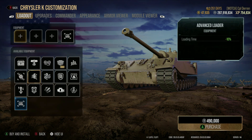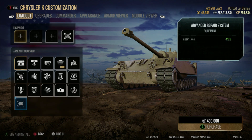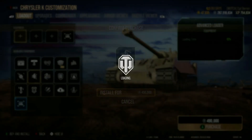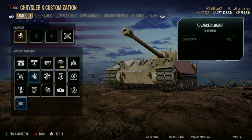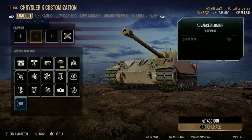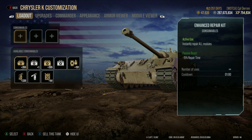With the remaining three slots, to equip your vehicle you just select the slot you want to put a piece of equipment in, choose the equipment you want, and purchase it. If you find out later that you don't want that piece of equipment anymore, you can sell it for half of its value.